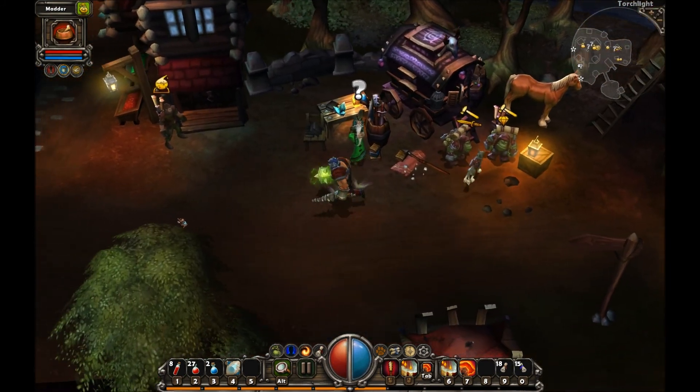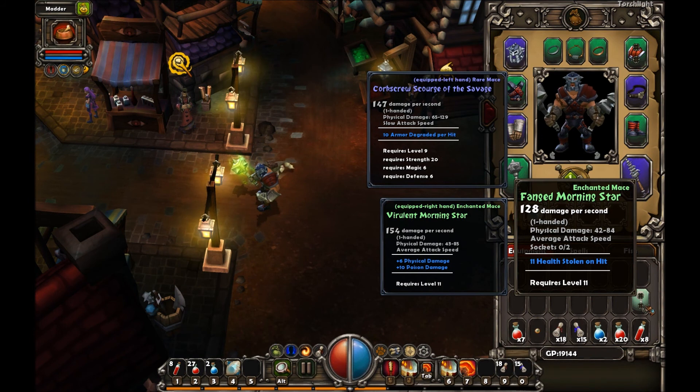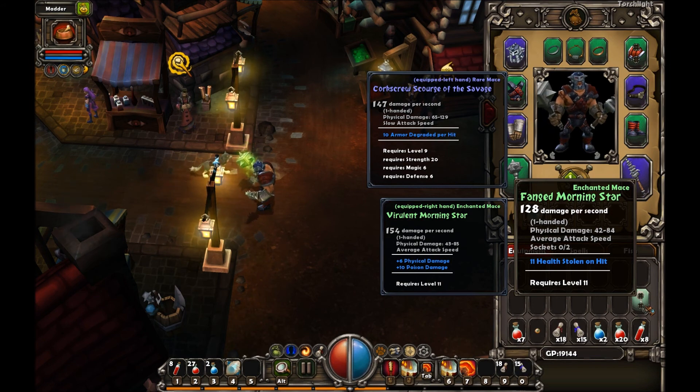So I got my life ember back. I'm kinda thinking this, if I gem it a certain way, will actually be better than my Corkscrew Scourge of the Savage - which I'm not even a huge fan of, even though I do get to say screw you. The Fang Morningstar steals health on hit, which sounds awesome.